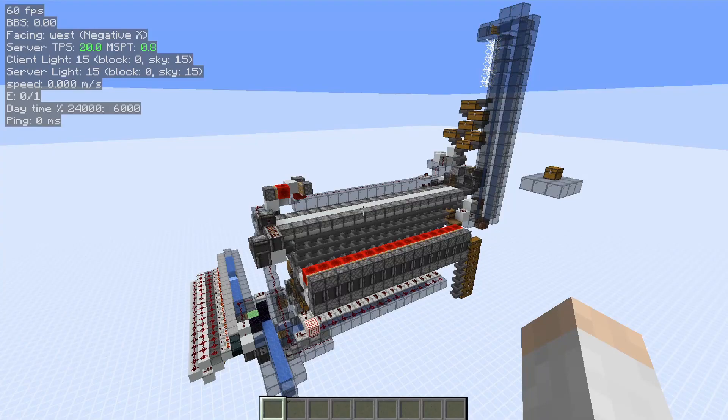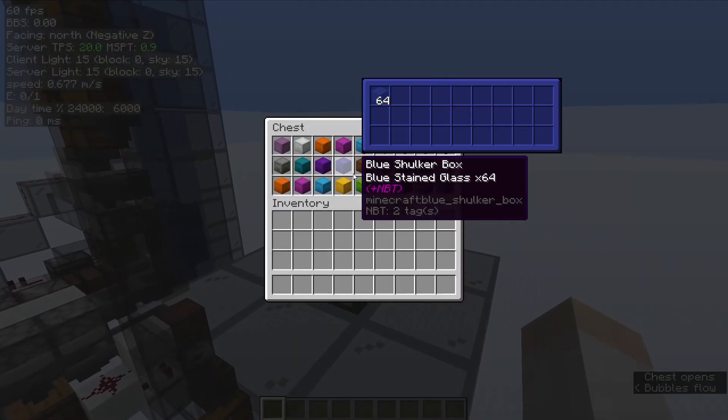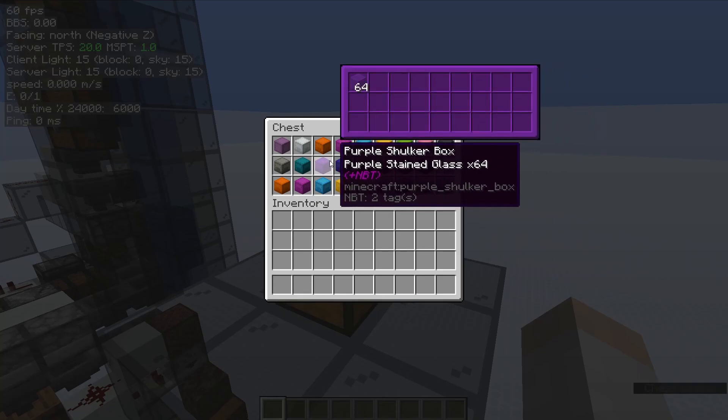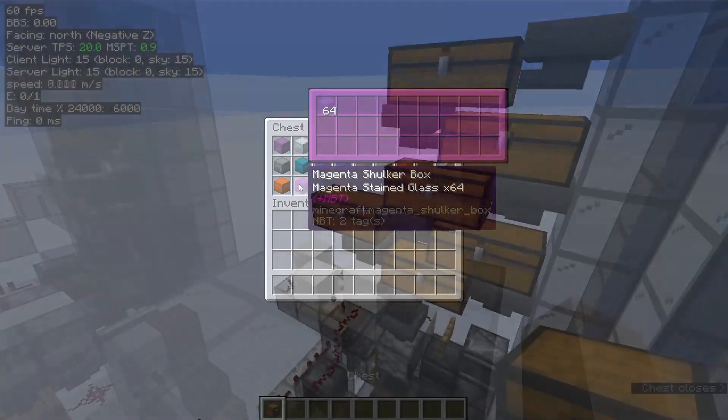Hi there, Liolau here. Today I want to show you this 16x unloader array. You give it boxes full of single item types. This can be more than one stack, but there has to be only a single item type of 64 stackables in there.